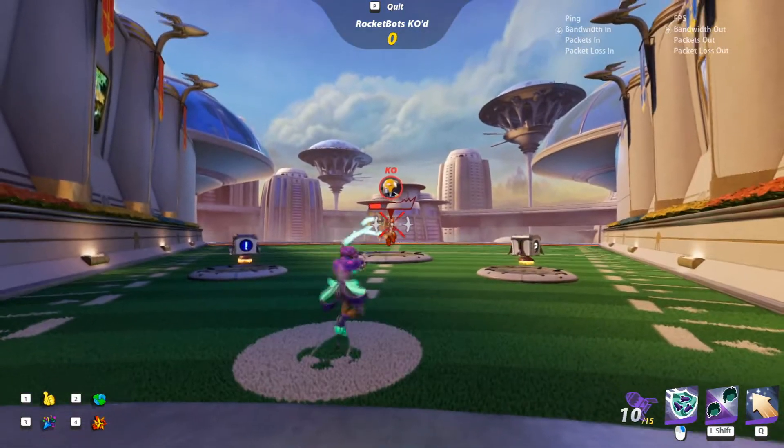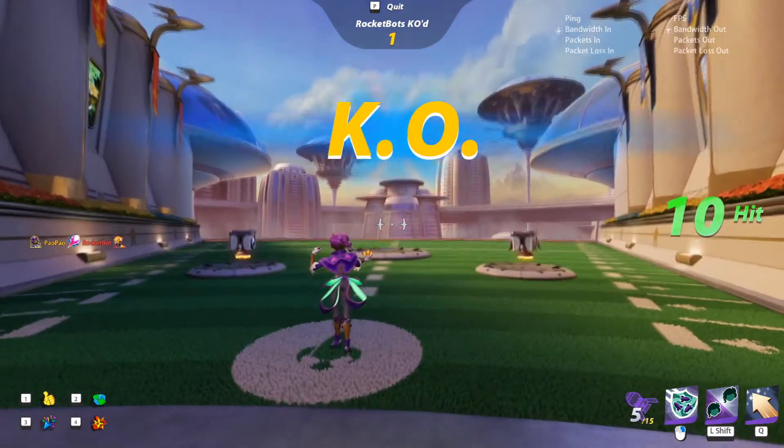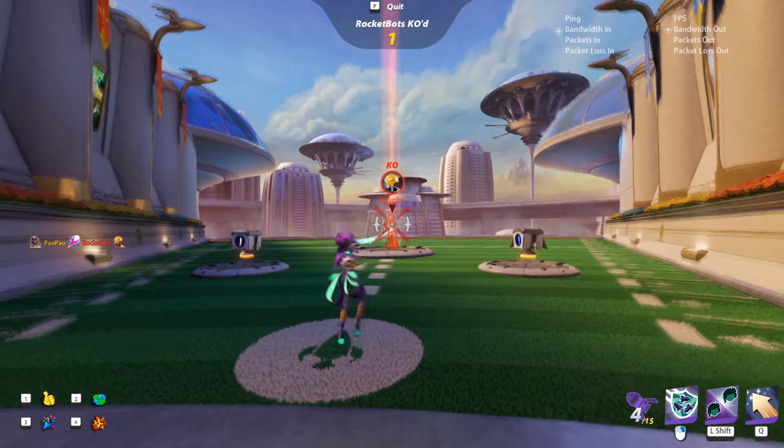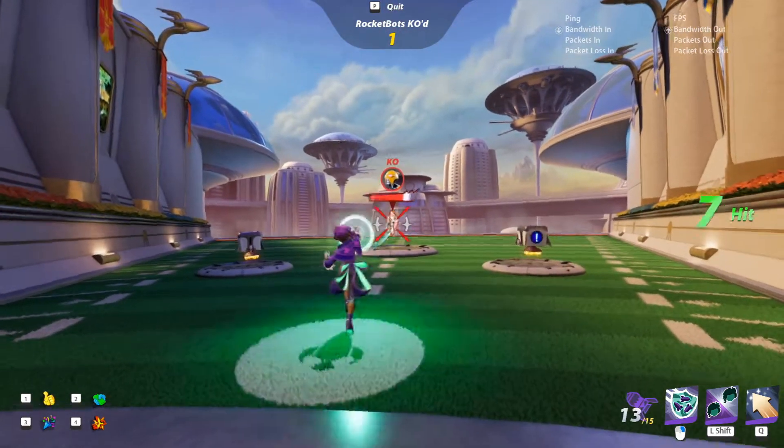Misteen's primary fire works in a sequence. Every third shot, she fires out 3 rockets simultaneously. Try to maintain a headcount to keep track of when the 3-shot will come out — 1-2-3, 1-2-3.